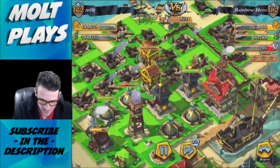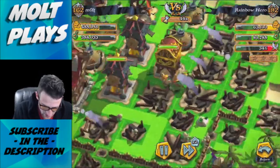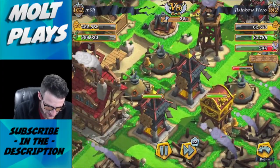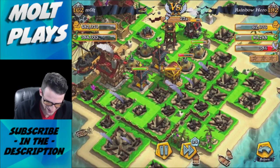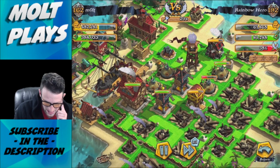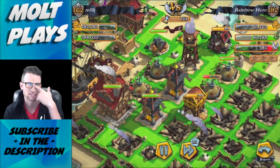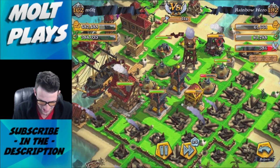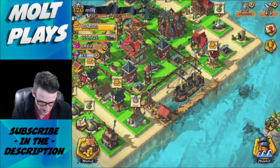That buccaneer just went down so the brutes are still just working on this. One of them is heading off in a random direction to die. We've got one gunner still there. The brutes are just randomly leaving - I'm curious to study their AI and see exactly what they're doing. That raid wasn't too bad.